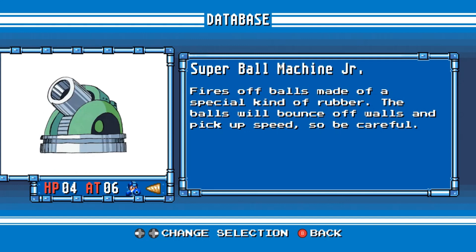Super Ball Machine Jr. Fires off balls made of a special kind of rubber. The balls will bounce off walls and pick up speed, so be careful.